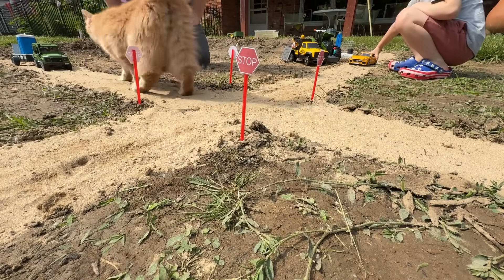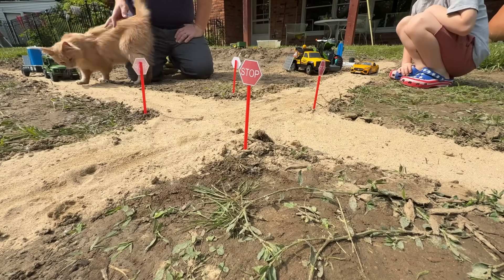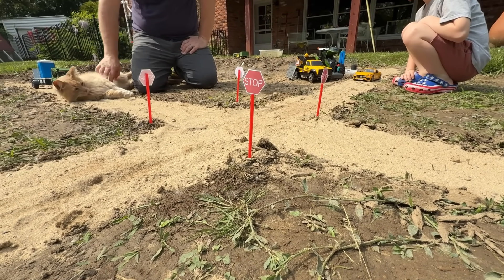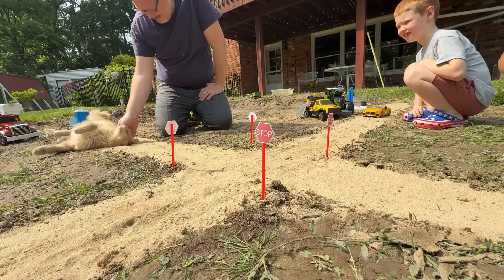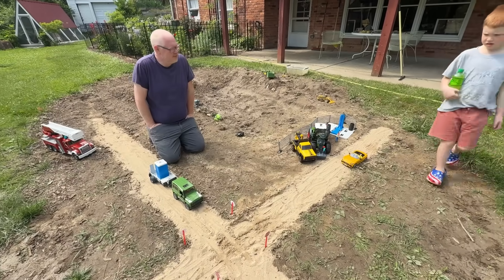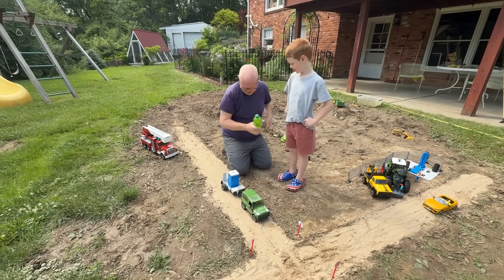And here's your mitten blooper. He is smoothing it up — our little steamroller. We've got to add the contents of the port-a-potty. And what color did you think it should be? Green. Do you think this looks about right? Okay.